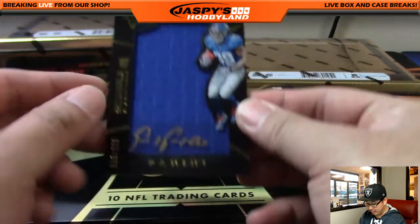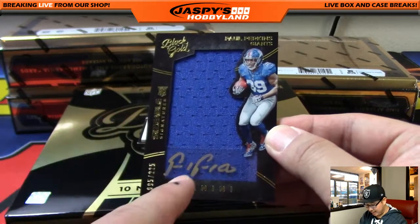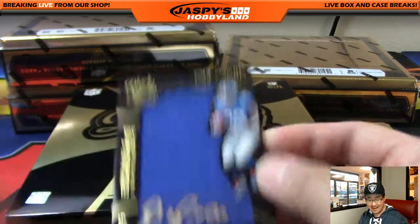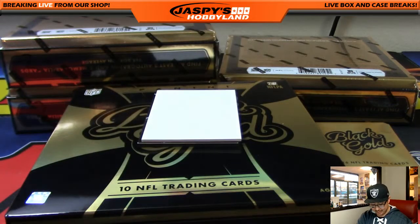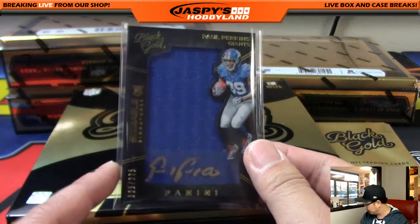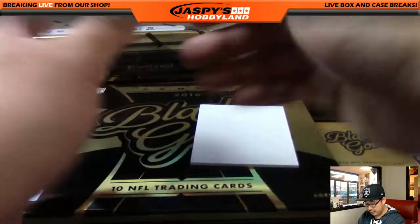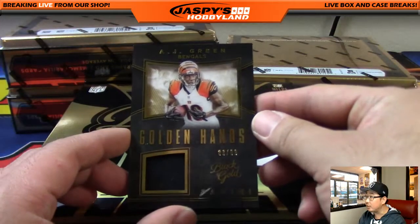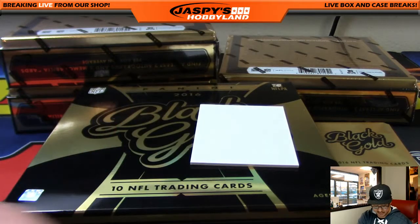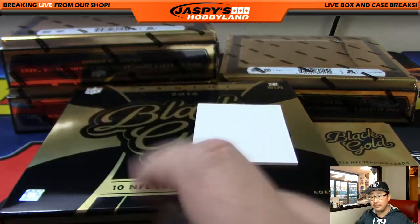Paul Perkins is your autograph. I love these sizable signatures. I like the window right here and how the autograph sits right over the window. Out of 225. The Ezekiel Elliott redemption we pulled from the first half of the case should look like that — I think it was Sizable Signatures. Golden Hands, AJ Green, 83 out of 99. The Paul Perkins goes to the NFC East, Harry Hoffman. AJ Green goes to the AFC North — Darren with that one.